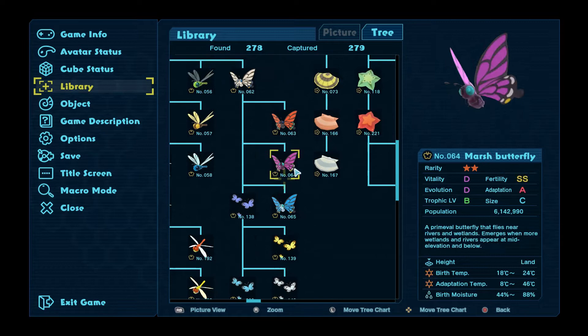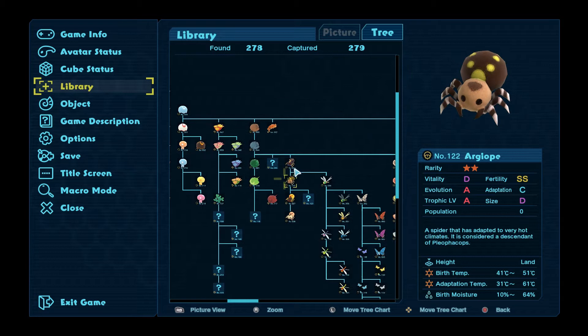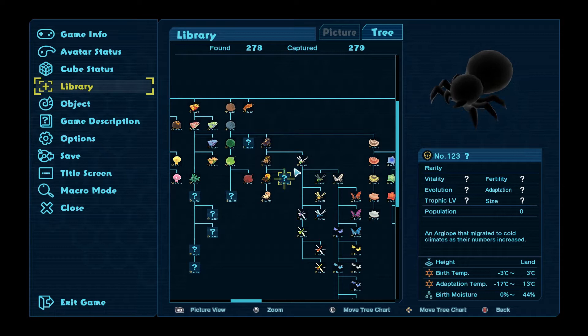I think it needs such specific temperature conditions, but that is all of the butterflies now. We've got a little spider there that needs things to be really cool. I could still mutate and try to get that. I don't know why it hasn't come along yet — it needs low birth moisture, so we need a cold desert for it.